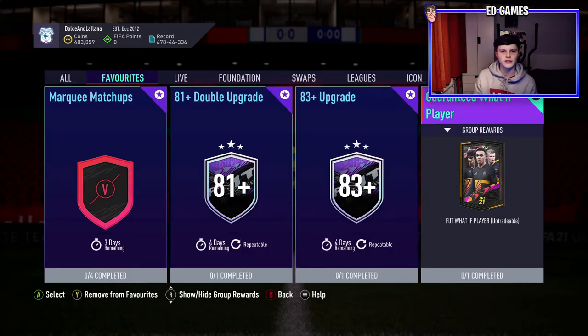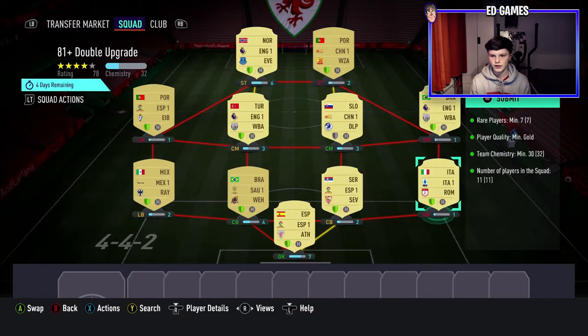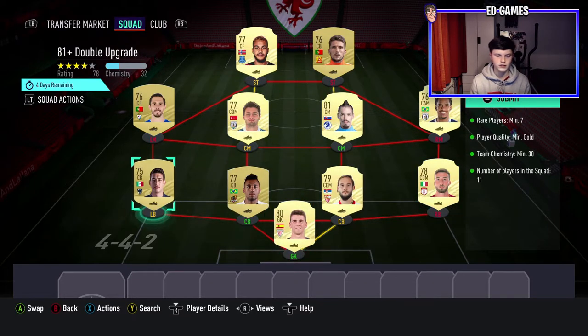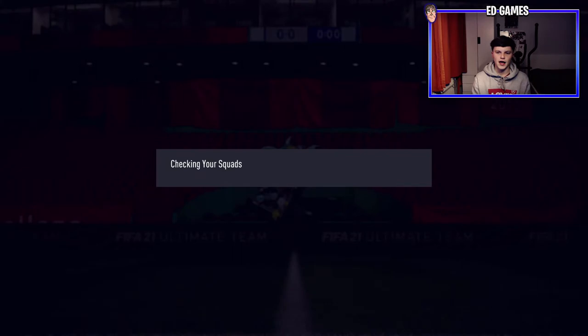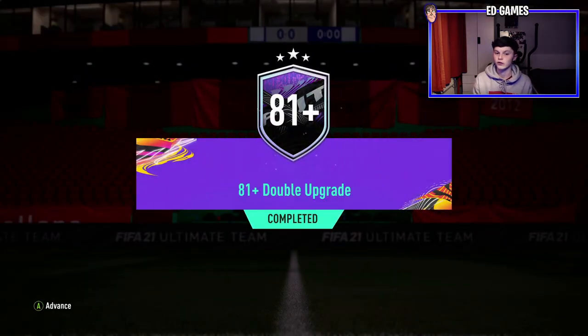We're hoping to pack Kanté or Sancho from this one. For the 81 double it's pretty simple — you've got seven rares, all gold, four numbers, and just get your 30 chem. Pretty easy. You can almost do it with any combination of rares and commons to get that 30 chem, and that gets you an 81 double.